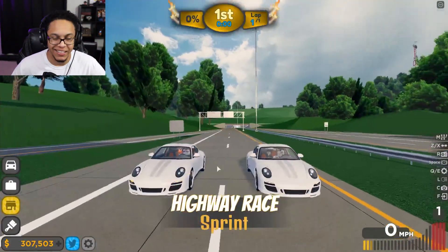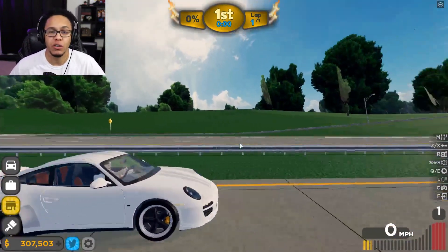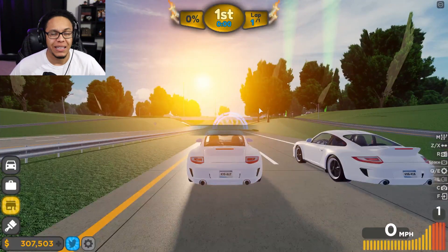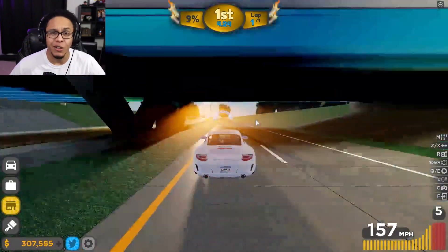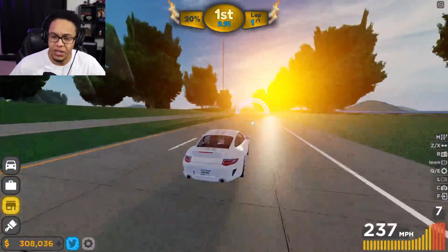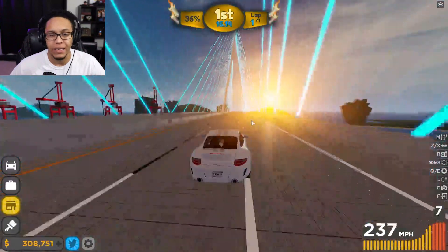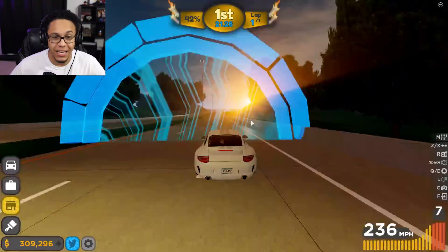Now it's Porsche versus Porsche on the highway race — let's see what the top speed is. I think we're gonna be at like 60 seconds. Okay, yeah — this thing is quick, the acceleration on this car is crazy. It does go over 200 miles an hour. We're capping out at 237 miles an hour — not the fastest car, but the acceleration is insane and it has really great handling too.